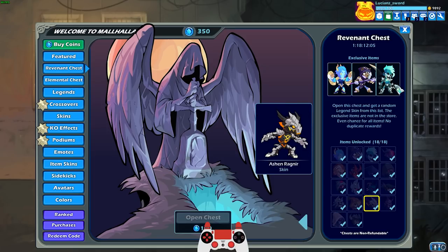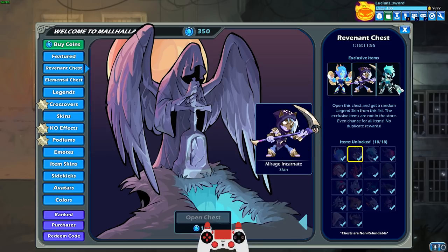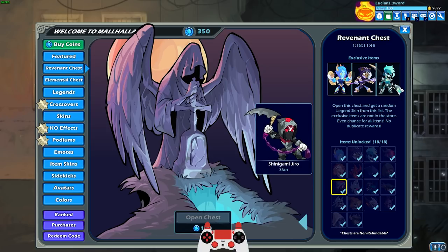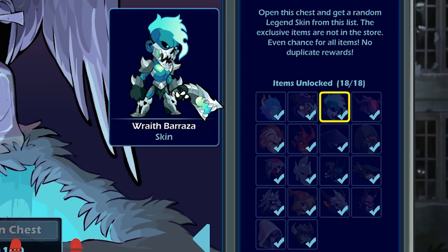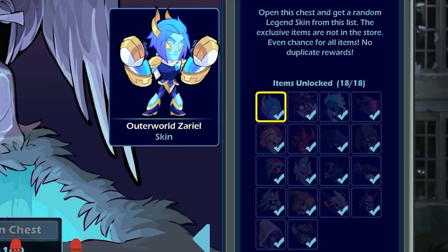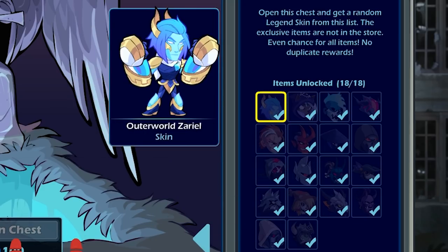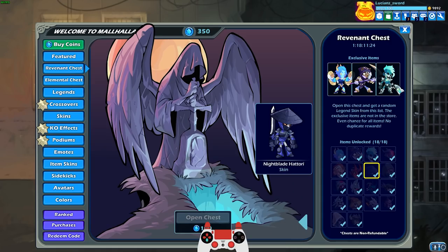So in the Revenant chest you have all these other skins that you can get, which honestly this is a really good chest — there's a lot of good skins in here. But if you're lucky, you get one of these three exclusive skins. And I'm not gonna lie, you guys that have been watching me for a while, you know that I have pretty much every skin from all these chests, and I miss getting a new chest with new exclusive skins. It's actually cheaper to do it this way than to buy them in the store — you just don't really know what you're gonna get.